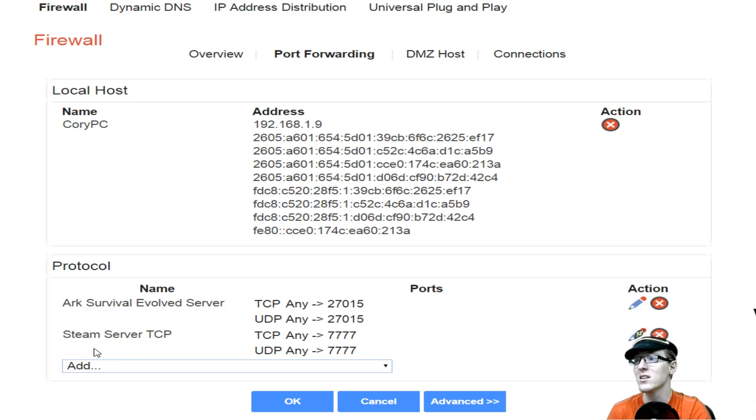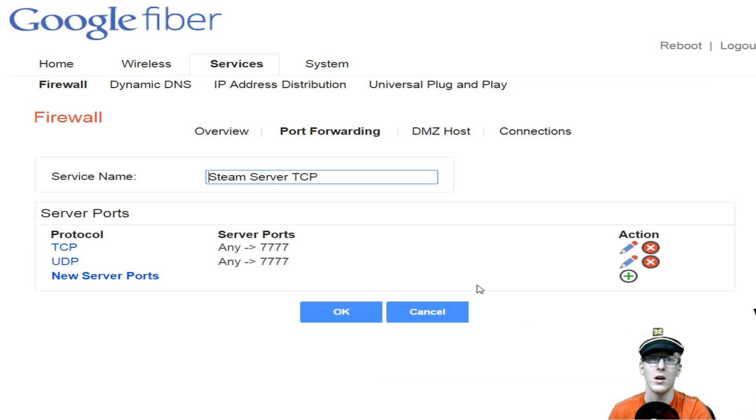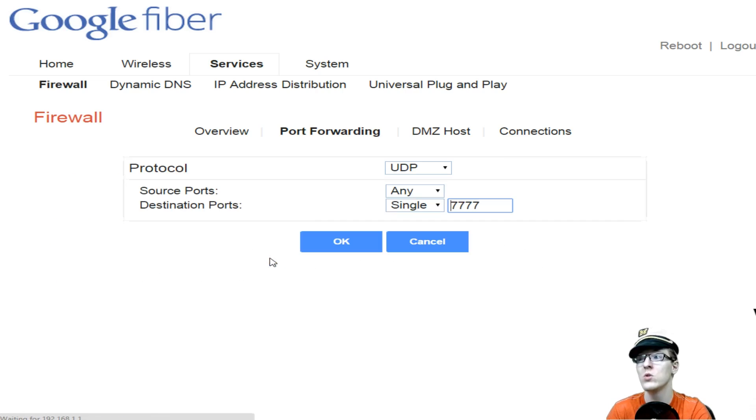Then you're going to create another new protocol, add User Defined again. After you click User Defined, it's going to pop up another service name. Name it Steam Server. Go down to service ports, create new, TCP, source ports — super important, leave as Any. Destination port, single port: 27015. Then create a new server port entry and create a UDP version as well. UDP, source port Any — super important — destination port, single: 7777. That is only four sevens. That's the port that Steam uses to communicate through their server process.